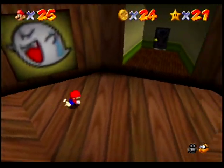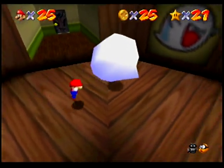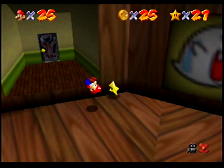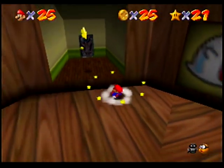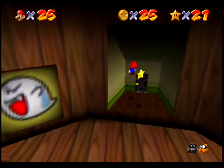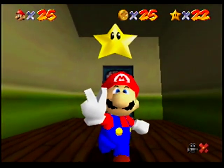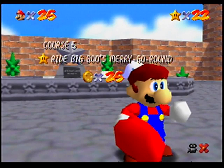Feeding all five of those boos makes Big Boo appear again. And with some more ghost busting, that's another star down. I thought Luigi was supposed to be the ghost buster — I guess he didn't do that stuff yet.